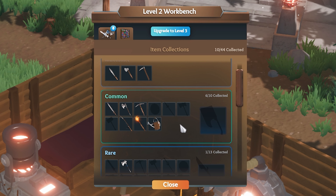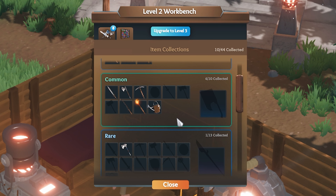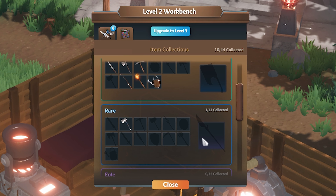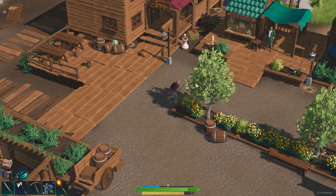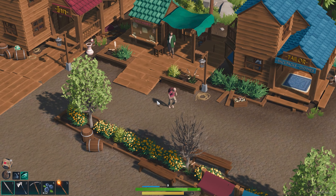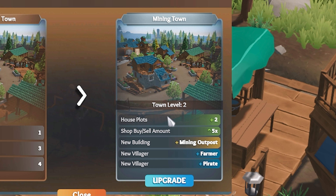I've got no coal whatsoever so if we have a quick look in here — here's our items collection. If we make all of these common, which is what we've upgraded to recently, these common weapons and tools, then we get a special tool at the end once we've collected it. We've also got one rare one — again, once we collect all the rare ones we get a special tool. One of the other things we can use the hardwood for is to upgrade our town to a mining town, and we have almost all those materials. We might as well go grab the last ones — I think it was normal wood and stone. We should now have the materials to upgrade. That's going to give us two extra house plots, a five times shop buy/sell amount, and a mining outpost apparently.